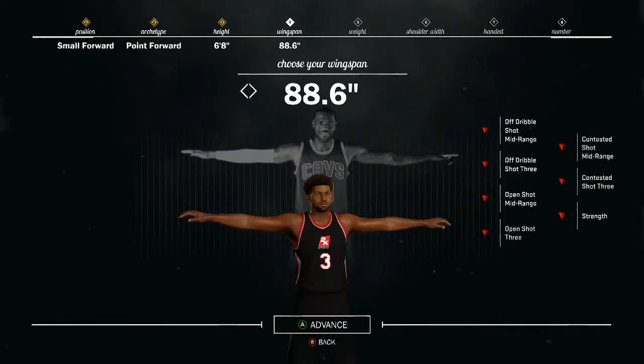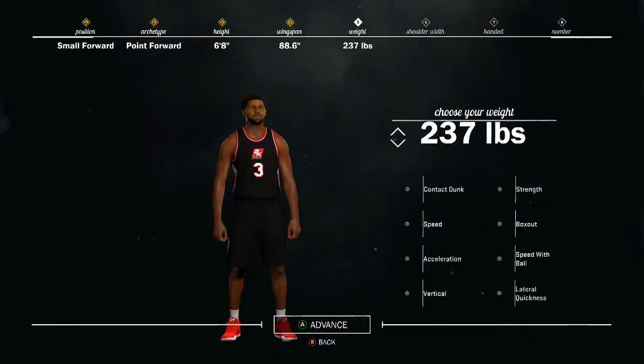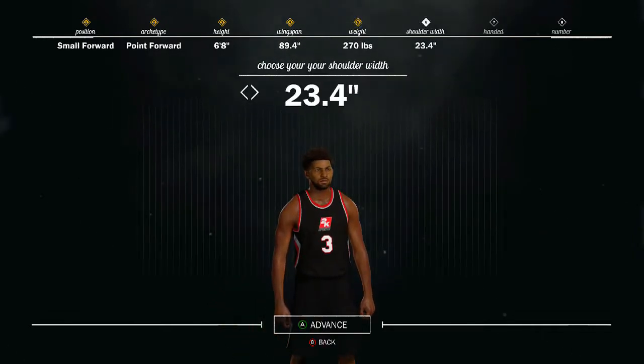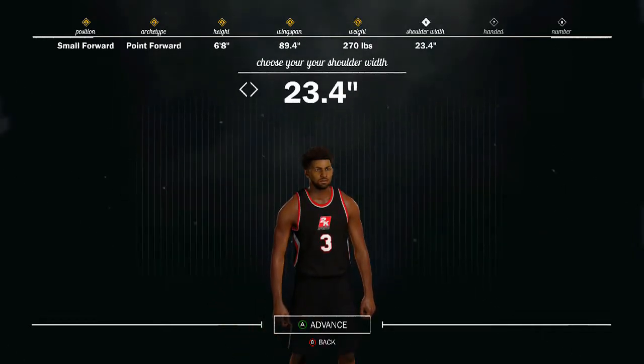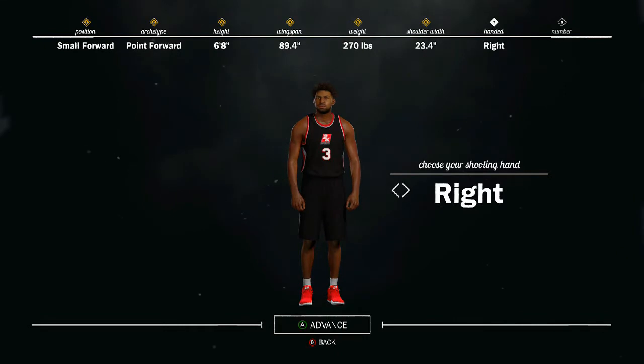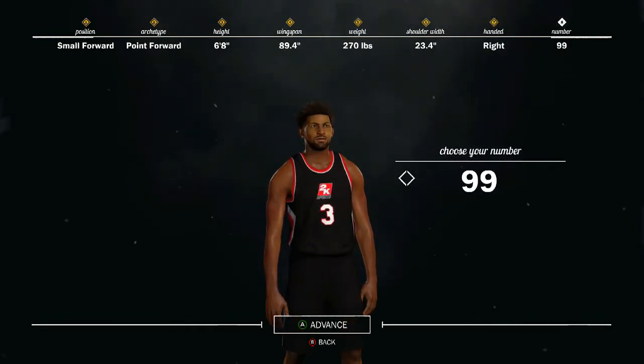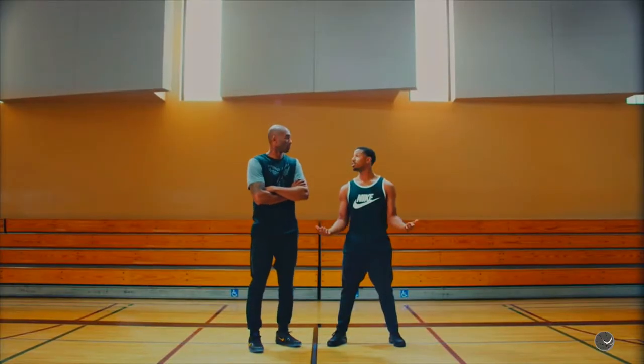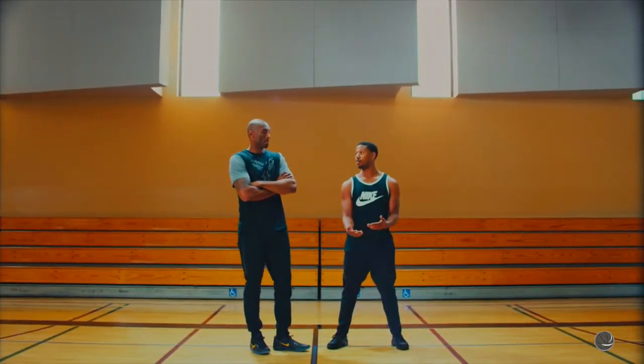Also, stretch the wingspan — max it out to 88.6. Put the weight all the way up to 270, and stretch out the shoulders everything. Put a right hand because they shoot better. My favorite number is 3, so yeah man — that's the best point forward in NBA 2K17.